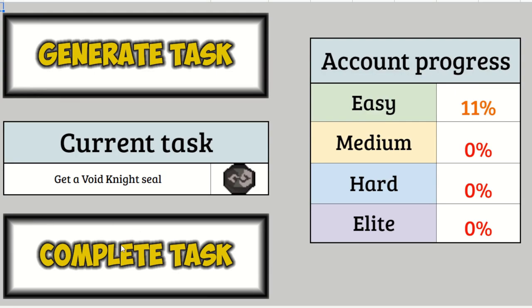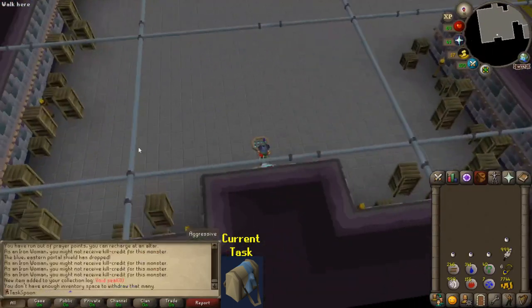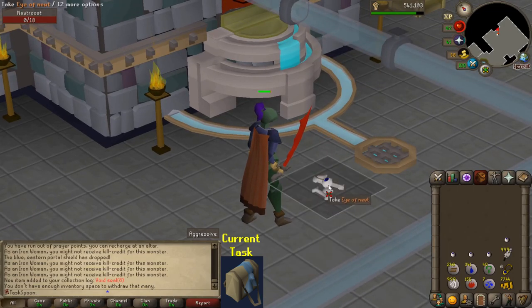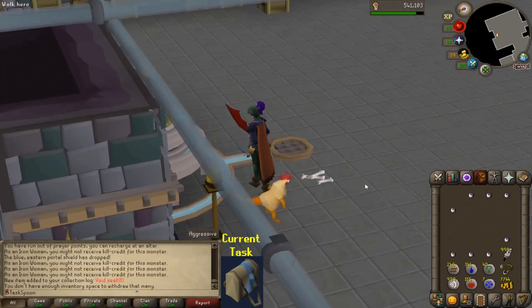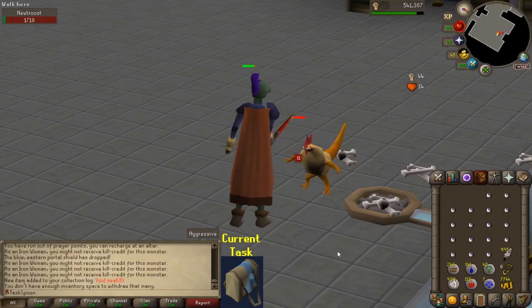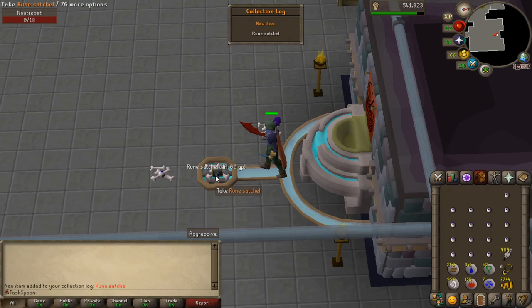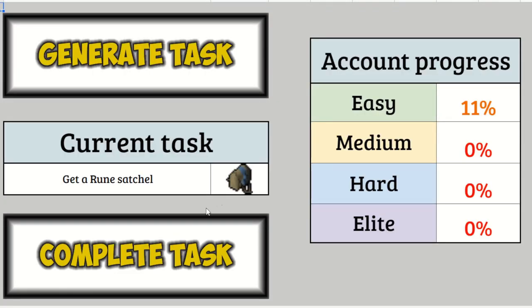That may have broken the record for the fastest task so far. Complete that and generate a new one — Rune Satchel. I don't know what I have to kill for this, but it can't be too hard. This might be the fastest task yet — I didn't have to get any of the materials, I just had them all ready. We get to kill these little bastards, which are just the most adorable creatures in the game. They're like level 18, 1 in 6 drop rate. Took me 11 kills. Pretty easy. I am cruising today.